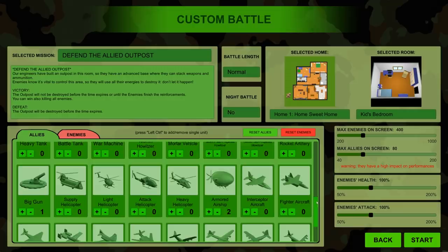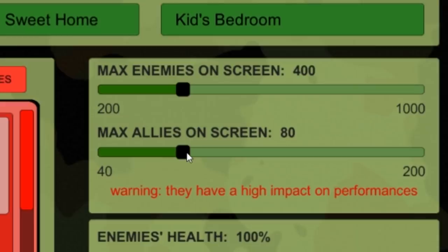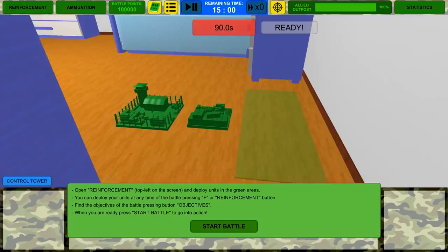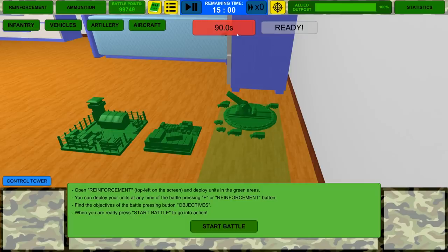We've got to make sure these guys are supplied — supply trucks and recon vehicles to protect. 50 times how many are in this? 20. So that's 1,000 bugs? Warning: they have a high impact on performance. You know what? Max allies on screen. Let's mix up all of this — 500 at a time. Look at those Harrier strike aircraft and giant tarantulas. So this is going to be pretty easy — oh my god, that cannon's huge. Tons of trucks to keep everything alive and hopefully well armed. And then I don't have any infantry — everything's out.